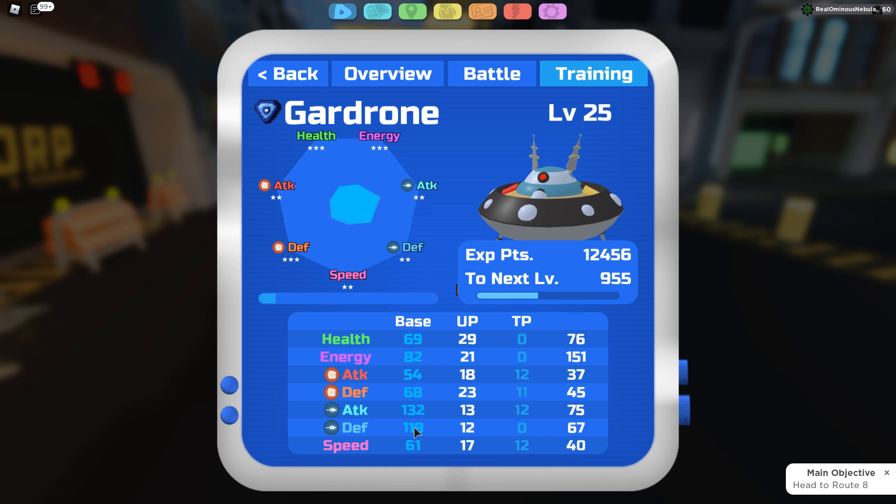Gardron has a ranged defense of 119, ranged attack of 132, M defense of 68, melee attack of 54, energy of 82, and HP of 69 — which isn't bad at all. The ranged attack is insane, which is why a Bane of Haste set will be perfect for it, especially in 2v2s with good communication. Gardron is going to be a really good PvP Lumian — definitely check it out. I'll also be making a dedicated video on it.